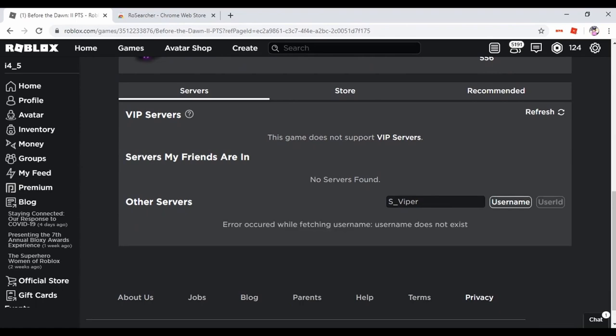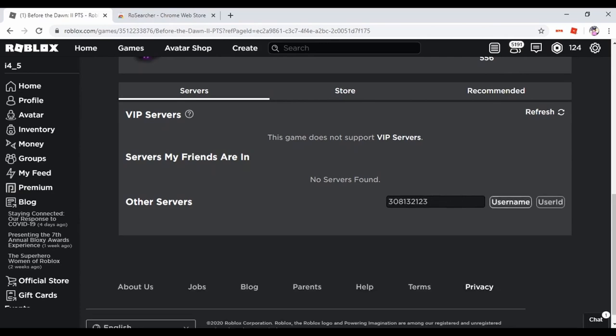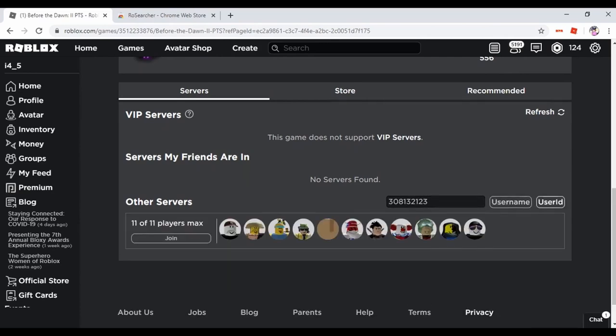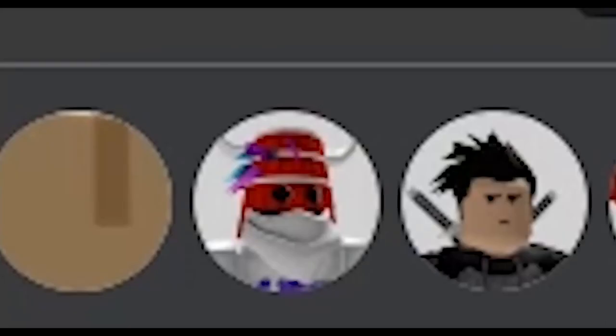At that point, go ahead and copy their ID into the slot and press 'User ID.' Then you'll see where you can now join the game and be a part of their Roblox matchup. Make sure to do this wisely, because you never know what can happen.